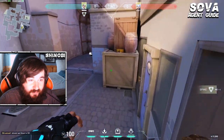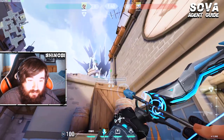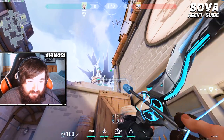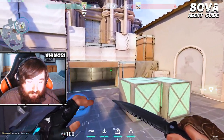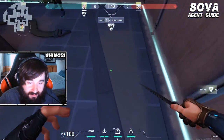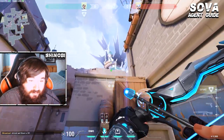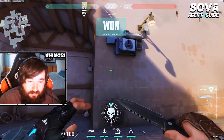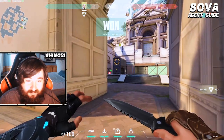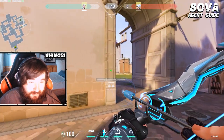Another really strong combination you can do with your utility if you're attacking A site: come toward this box, aim up from the right side of the box, and shoot a dart over like this. It'll ping toward the back of the site — it won't get generator, but this is intentional because you'll lock the guy there. At the same time, come from the same spot, one bounce, throw these shock darts, and if a guy's playing generator, it's a free kill.